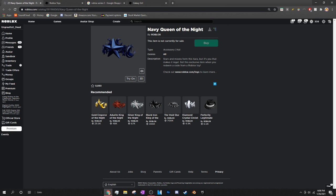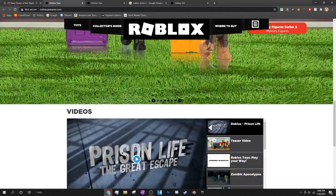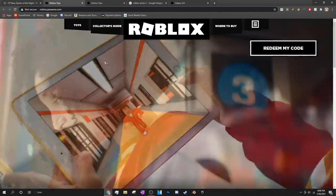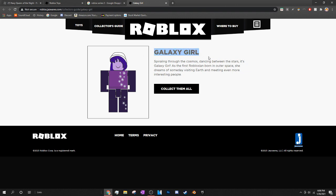For this item to actually be free within that set is pretty cool. Reading the description, it says: 'Get this exclusive item when you redeem a Roblox toy,' and it directs you to the Roblox toy redemption website — the Roblox Jazz Horse toy code website — which is where you go if you've ever redeemed a Roblox toy.